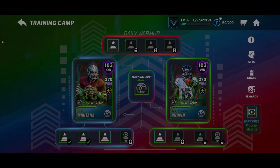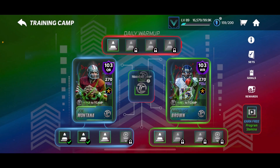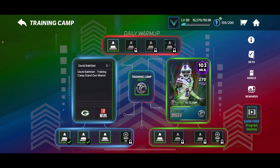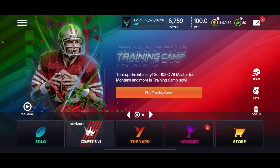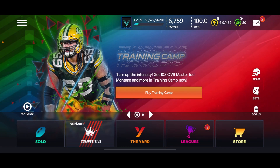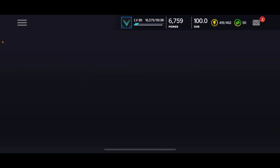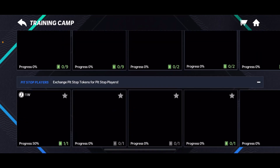It's pretty much the same as the last promo in terms of masters, scouting, and all that. But instead of getting a master at this point, you really want to try to get max players. This isn't the last promo — I'll talk more about that — but it's the last concrete promo where you have two weeks to do it. So instead of getting masters, focus your attention on getting pit stop players and max players.